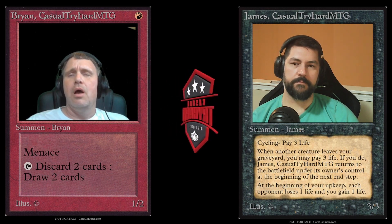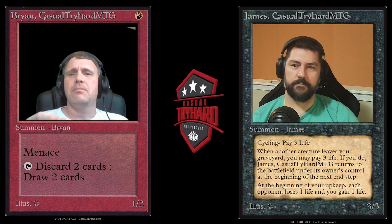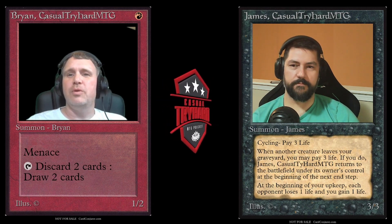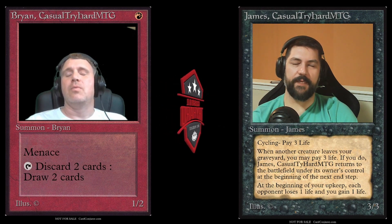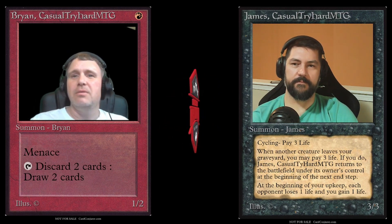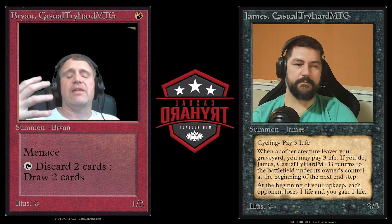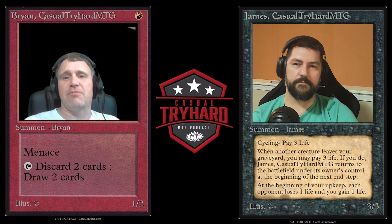Copy spells are the main reason we hold priority now. Depending on how they're templated — they might want to standardize. Arena has kind of fixed it so now you don't have to worry about it, and you don't even realize you're doing an advanced rules maneuver. Like when you cast your Divination and the game waits — if you have a copy spell in your hand, it's holding priority for you. But in real life you'd have to say: cast Divination, hold priority, cast my Fork.